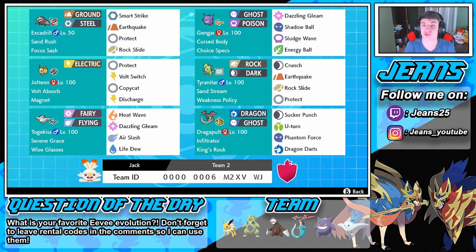Then we got this Tyranitar to set the Sand Stream with a Weakness Policy. I've never really used a Weakness Policy Tyranitar but I've been getting run over by some of them — it's definitely a beast if you can set it off. It has Crunch, EQ for an AoE, Rock Slide, and Protect.